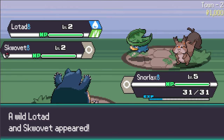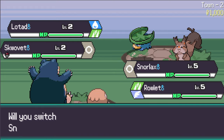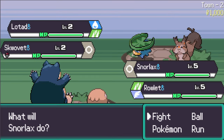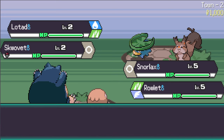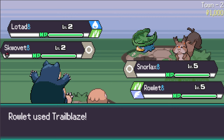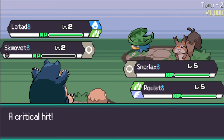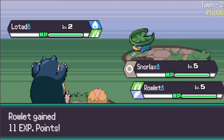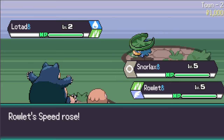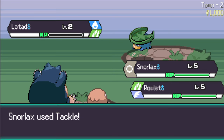Double battle - let's go! Tackle on Lotad and Trailblaze on Squawkabilly. That's a critical hit and he's gone. They're excited to be playing with Snorlax from the very beginning. Oh yeah, let's go!